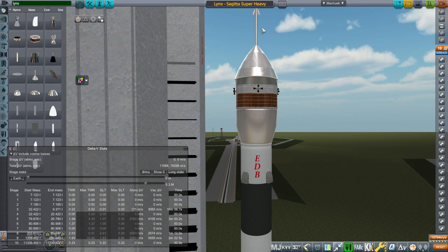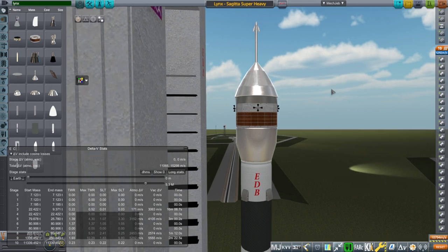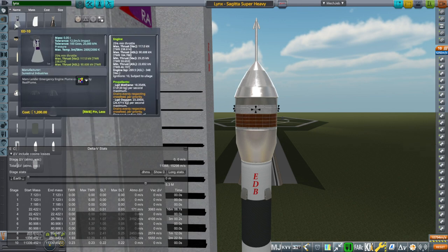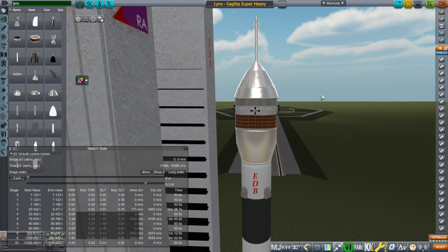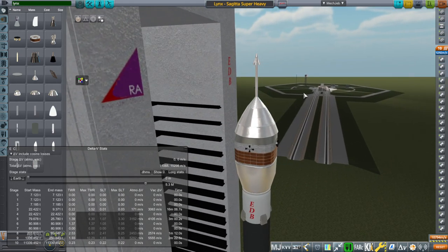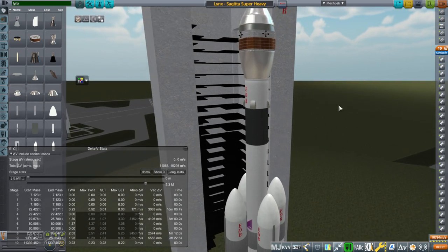One difficulty with putting the ED10 engines on the service module is they have to push a much larger mass, including the service module itself, whereas a tower system just pulls the capsule off. If we had a unified service module and capsule — like Dragon, which has a unified service module and capsule though not much of a service module — that would be a better system. It's only a lower orbit system. Anyway it looks a little bit weird, but it always did.